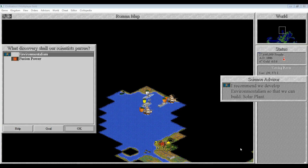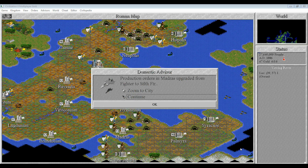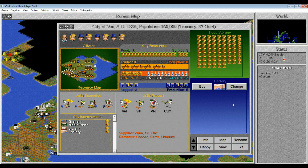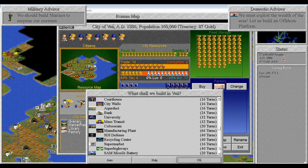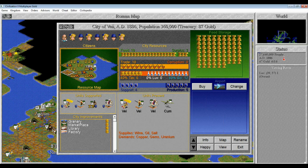So now we have stealth. Environmentalism is necessary for the solar plant. All right, so Vane needs an airport rather desperately at the moment. I don't think I can buy it — no, I can't.